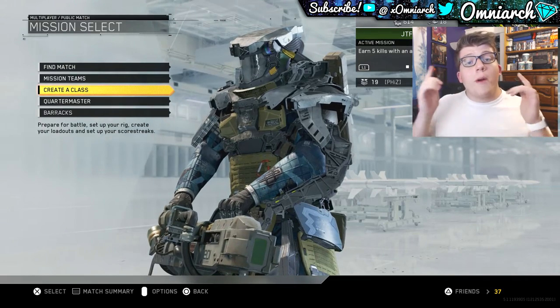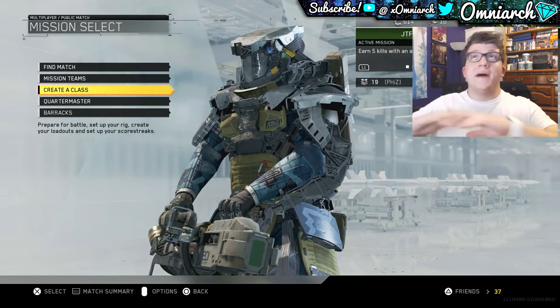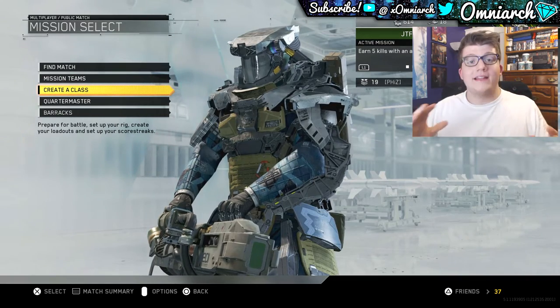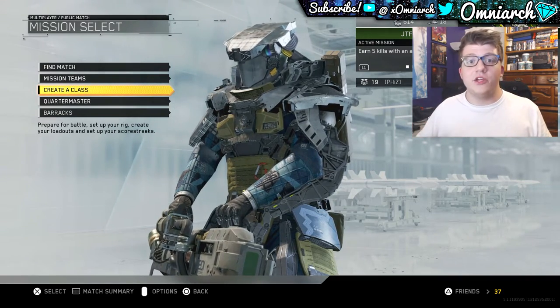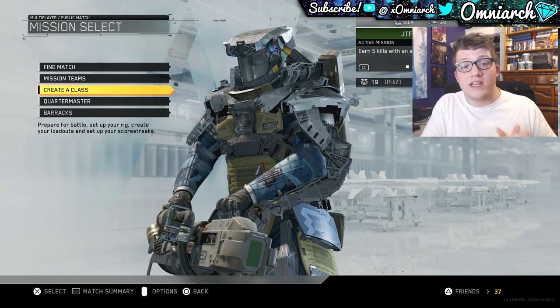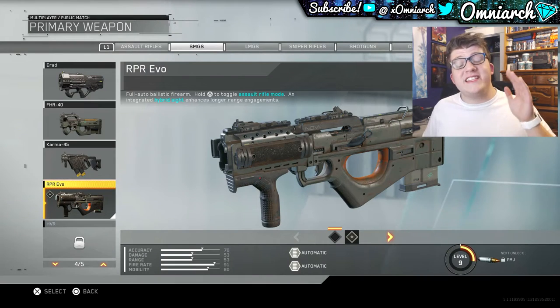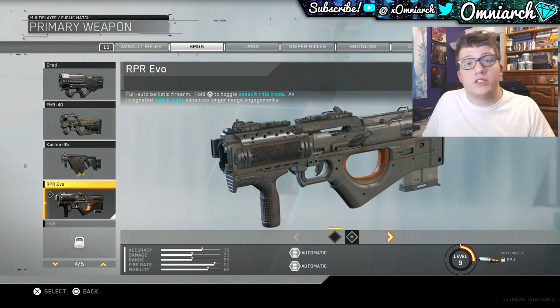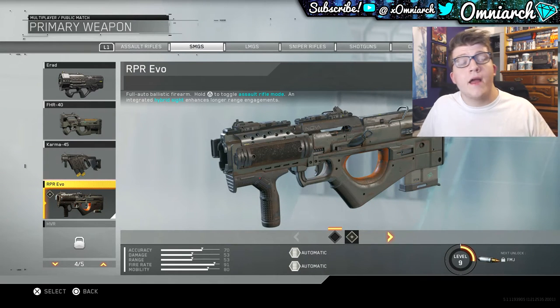What's going on guys, it's Omni here, and today I want to bring you a brand new video showing off the best gun in the Infinite Warfare beta so far. This gun is hands down the best gun that you can be using, and I wanted to show you guys this gun — the variant of it that I've been using and the class that goes along with it. The gun I'm talking about is the RPR Evo, as you can see right here on the screen — this thing looks pretty freaking sick.